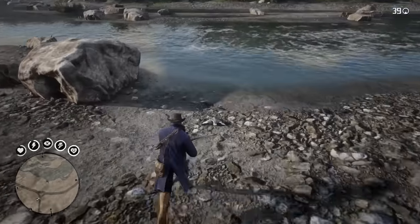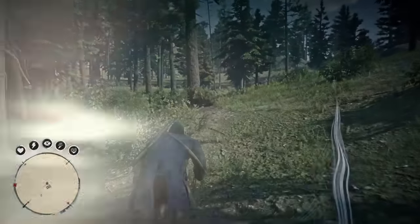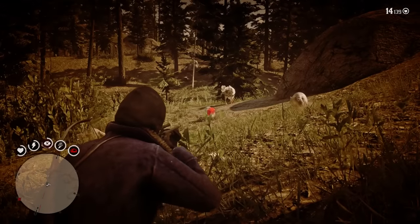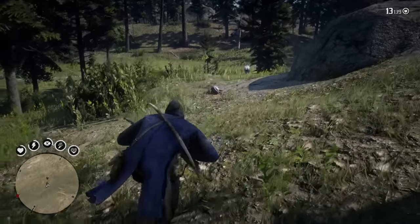Remember to go up to the animal and pick up your small game arrow again to reuse it. Next up are the moderate sized animals, and the optimal weapon to use for these critters is the varmint rifle with the standard .22 ammunition. The bow is not always the best option for every sized animal, so if you're looking for moderate animals, the varmint rifle is the way to go. Here is a perfect hunt with the varmint rifle on a raccoon.